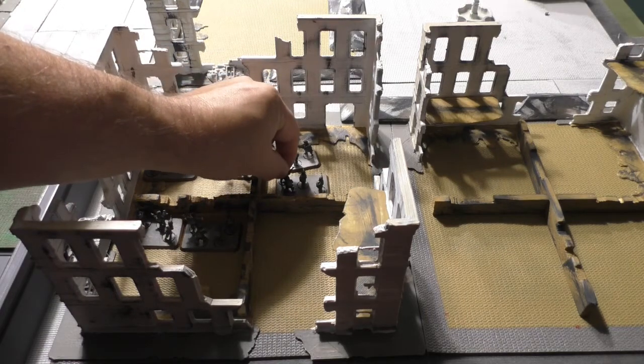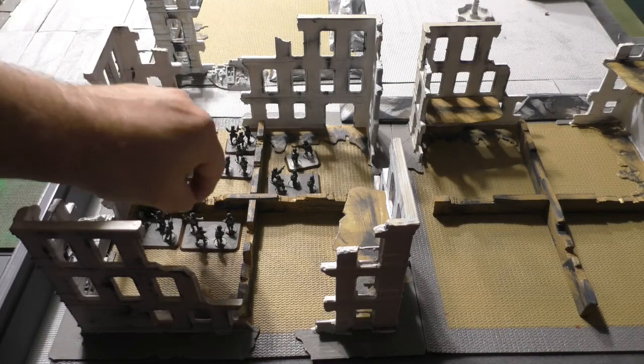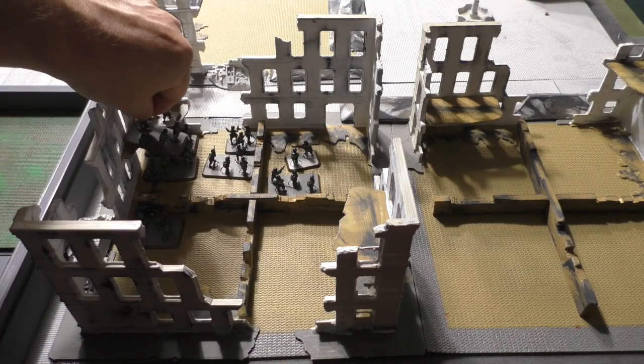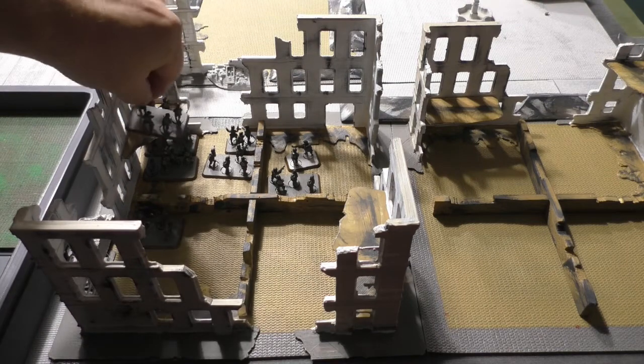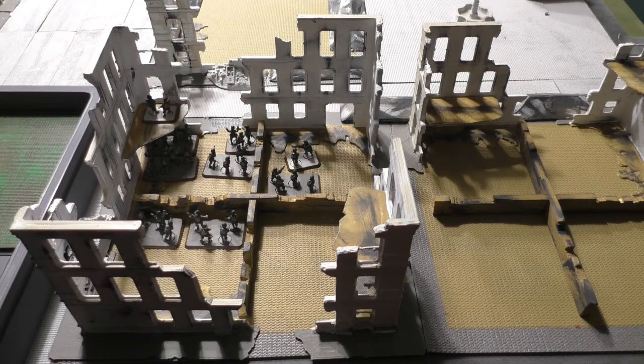Also, when you enter a room that has several floors, if a team enters and decides to go to the second or even the third floor, that is just part of the same movement. So that's the basics of movement inside a city building.